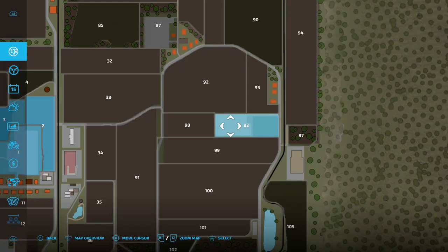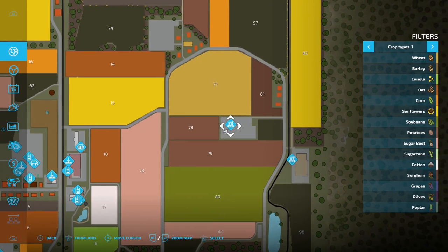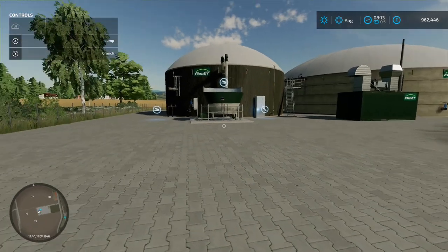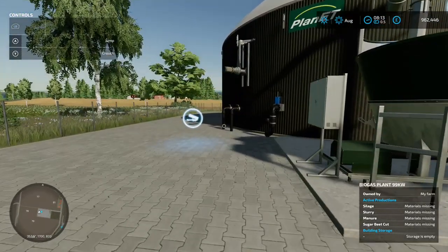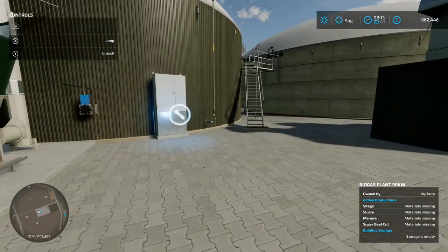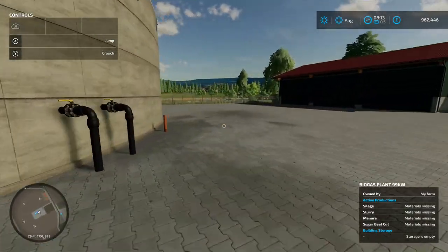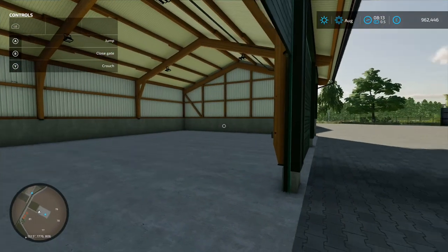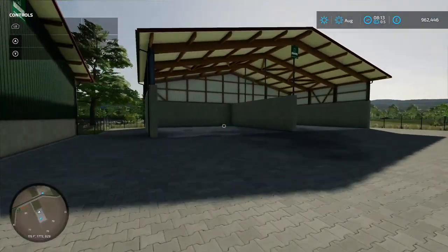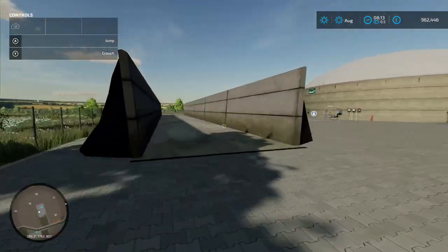This next area needs to be bought first - 82 grand, much more palatable than 1.62 million. It's another BGA. Loading-in point for slurry, loading-in for solid material, production chain menu, taking-out point for digestate. There's storage you can drive into plus open-air storage and a bunker silo next to it.